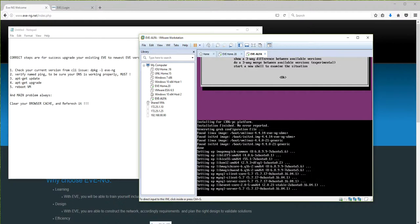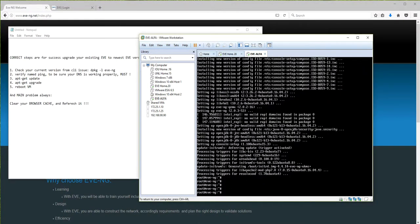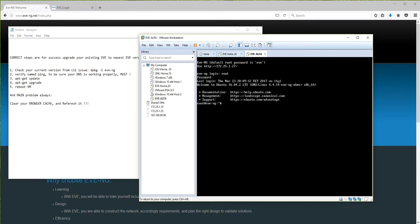Upgrade complete - no more errors. After the upgrade it is mandatory to reboot the VM. Going to pause until reboot. Machine is booted and I'm logging into it again. Just to be sure, I'm running `apt-get update` one last time.